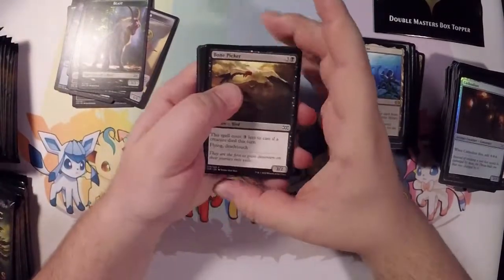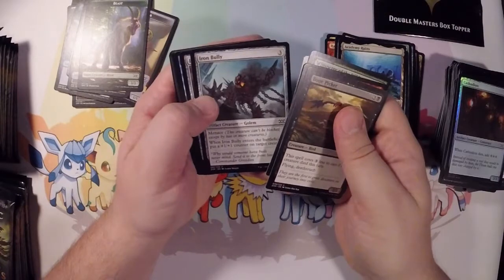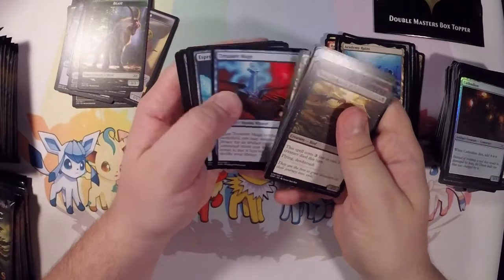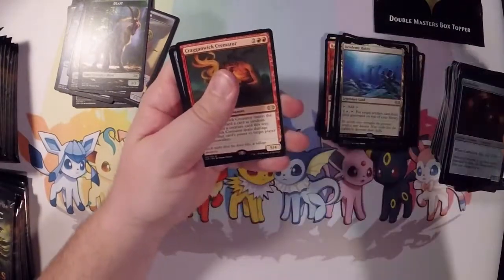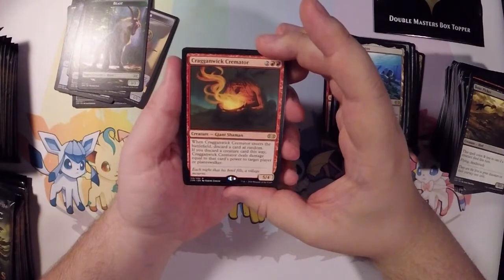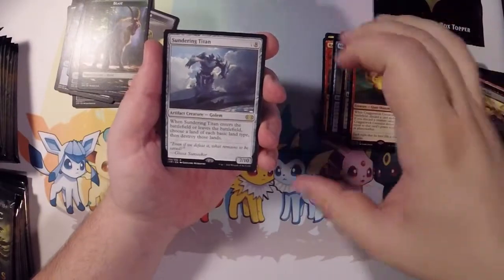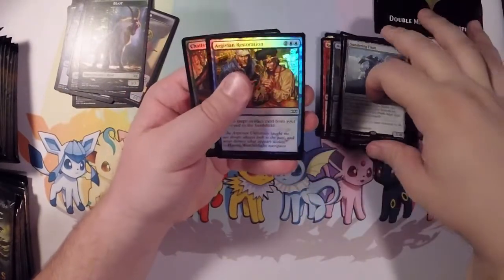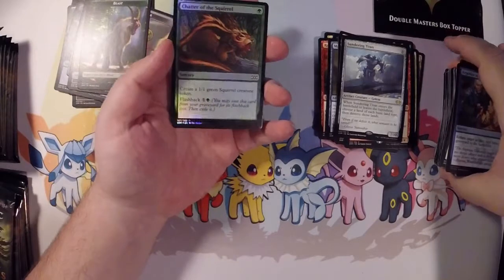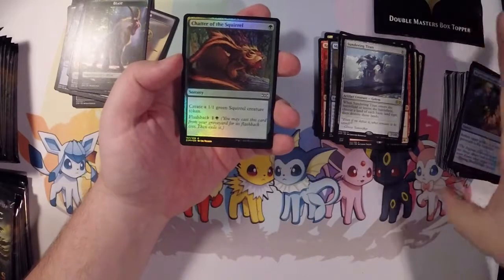There is a Beast token. Bone Picker, Salivating Gremlins, Whisper of the Wild, Revoke Existence, Iron Bully, there's the Overflowing Chalice. And judging by my count, that's perfect. Giant Shaman — discard a card at random; if you discard a creature card this way, that's pretty nice. And then a Sundering Titan. Probably the one common I wanted to pull, at least for a foil — the Chatter of the Squirrel.